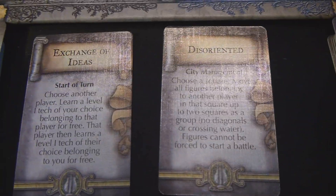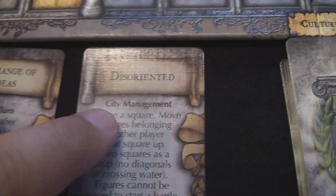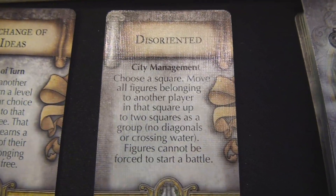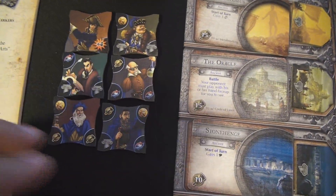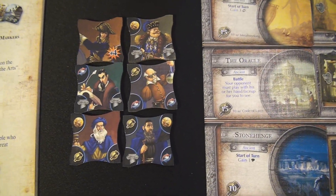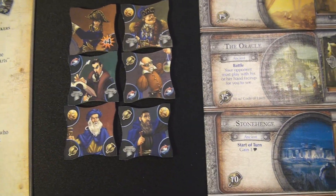Looking at the culture cards - some of them have effects at the start of your turn, and some have effects at particular phases, for instance at the city management phase. The great people are usually coming into play through the culture track. There are six different kinds: artists, builders, generals, humanitarians, industrialists, and scientists. They all give you different benefits for having those people.